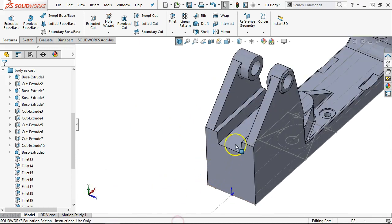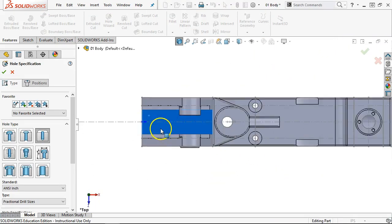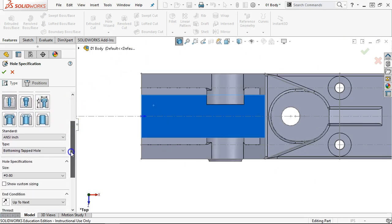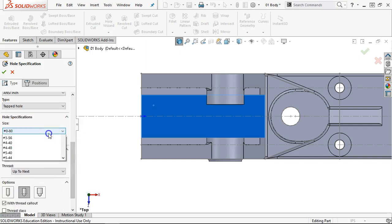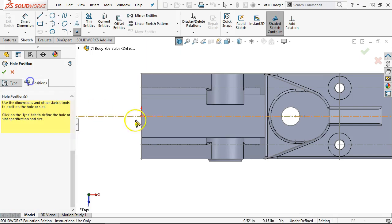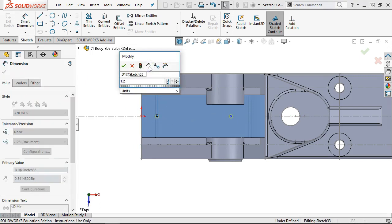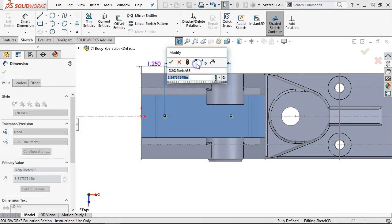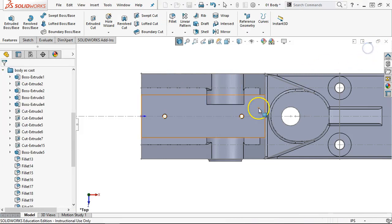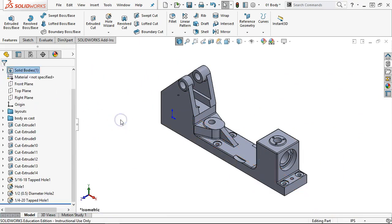We'll go back to the top on that one. Undo — didn't need a sketch. S key, hole wizard, tapped hole, straight through, quarter-20, up to next should be okay. We want to see the cosmetic threads. No nearside or far side countersink on this one. Place it, and we'll assume from the edge 1.25 — if we need to adjust, we can always come back to those numbers or tie them to item 20. I'm sure there will be something I missed, but we're going to call that the body. If you've got something close to that, you're there.